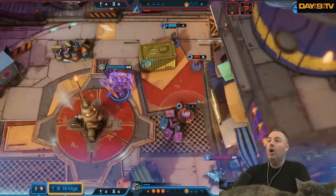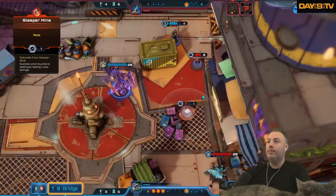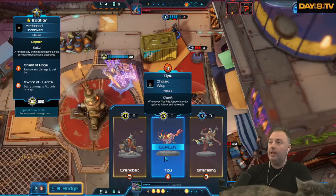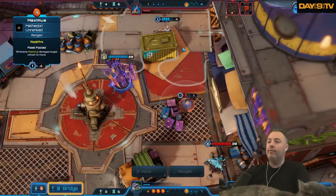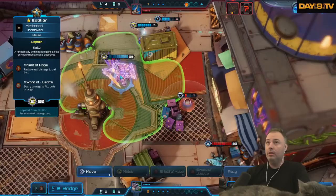Fuck yeah! Disruptor Beam — I think that was one of these ship assist abilities. Tipu permanently gains one attack and one health whenever it attacks. I'm going to first range attack this, because it's right next to me. There are crits in this game? Then I'm going to move back to hard cover. Then I'm going to summon Tipu, also on the other side of hard cover. I kind of wish I could see a movement radius on this, but maybe that's just too much.